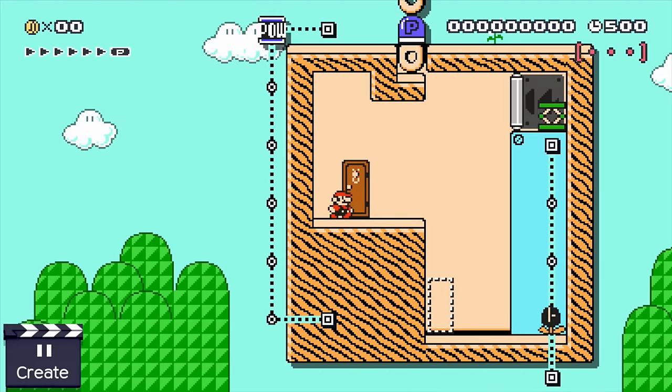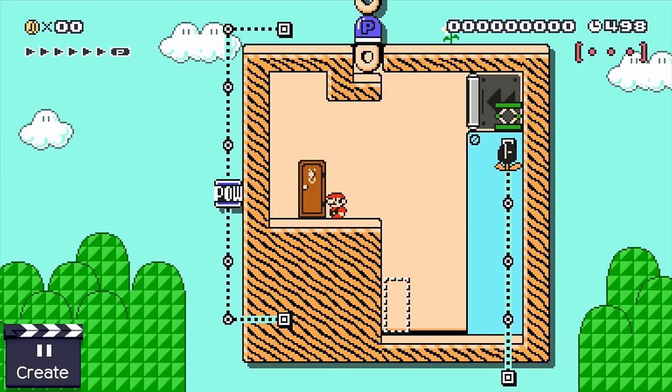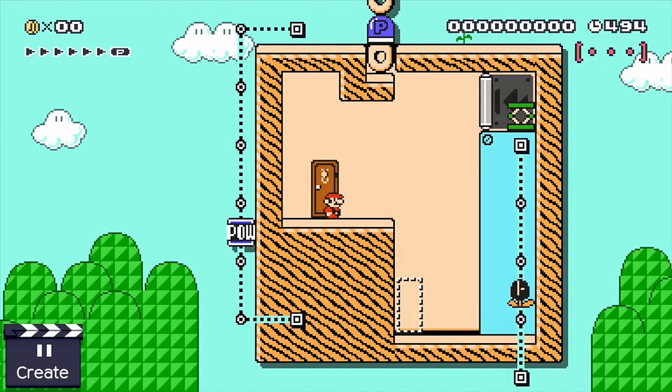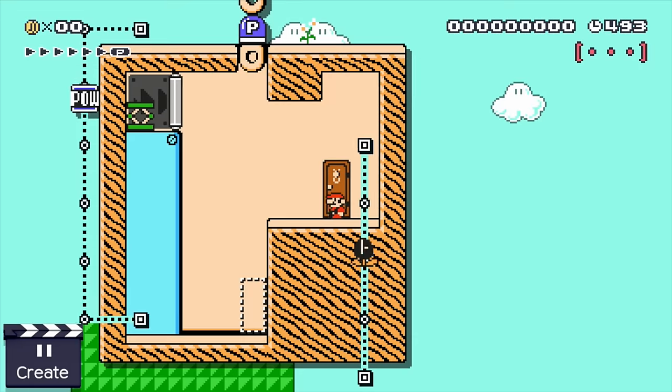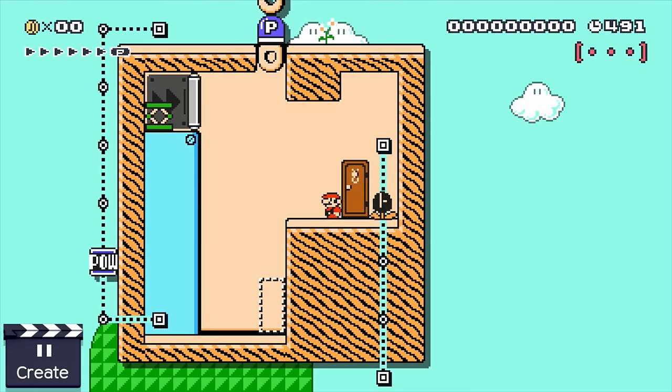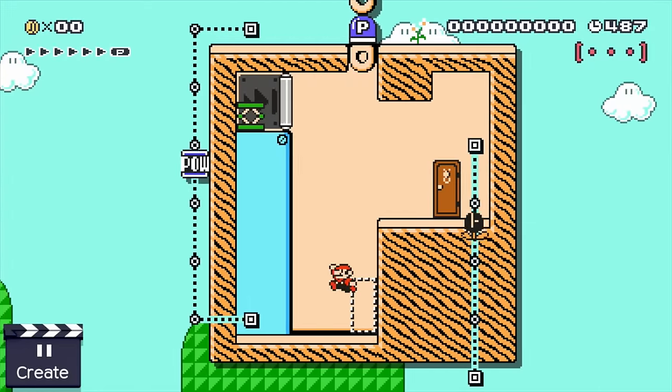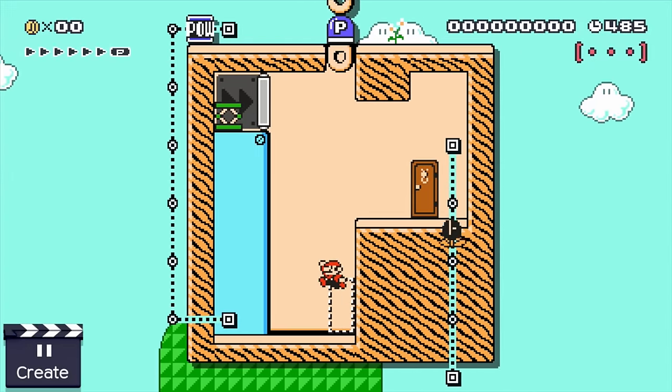In our first idea, Mario is trapped in this little box. There isn't much he can do here — he can't reach the spring, and trying to use the muncher as an elevator would be lethal. Luckily there is a door which transports Mario to... well, that's weird. The new room looks almost similar to the one before, but all elements that aren't on tracks are mirrored.